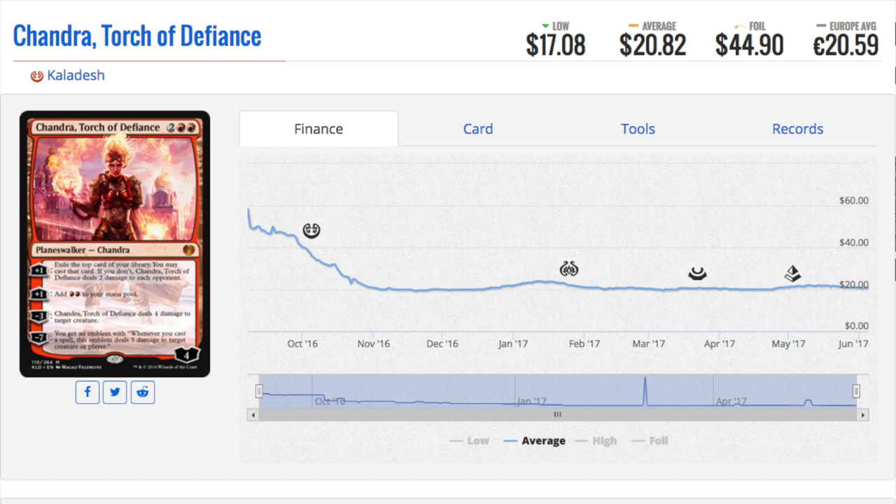You might feel like that's very high for a card. I typically stay away from planeswalkers that are over ten dollars, mainly because they have a long way to fall. However, after doing more research on this card and seeing that it does have legacy and even vintage play — and sure, the meta changes — she has upside. The maximal upside of this card is probably Liliana of the Last Hope, which is a $35 card.